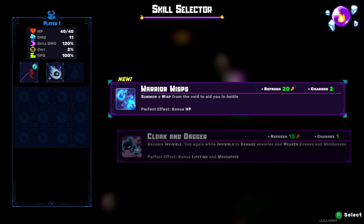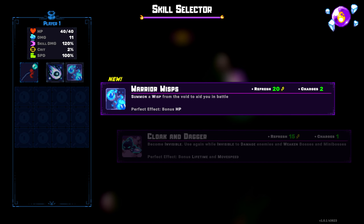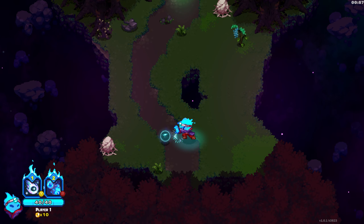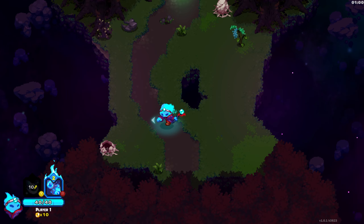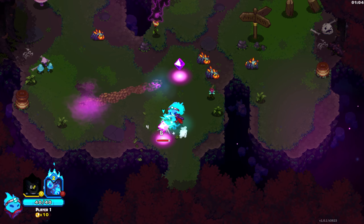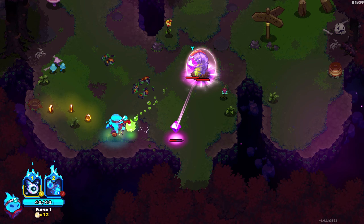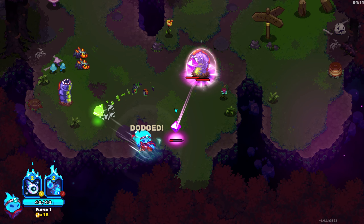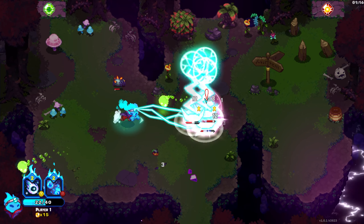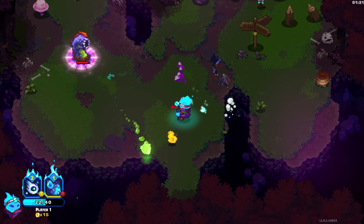We gotta scale — summon a wisp from the void to aid you in battle. Perfect — bonus HP, become invisible. Let's summon the wisp. Oh, we got a skill already! Let's see what it does — it shoots out a ball of some sort. We gotta destroy the crystals here to get access to damaging that guy, but he won't move. Took some damage already, not sure from what. Let's summon the wisp and see how it attacks.